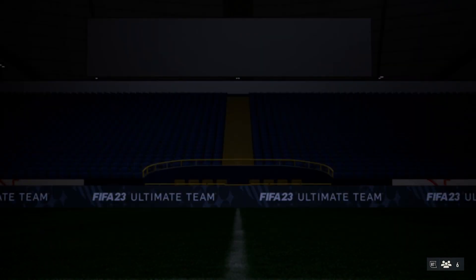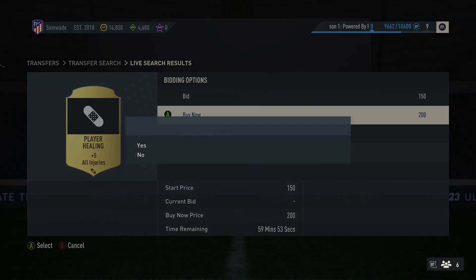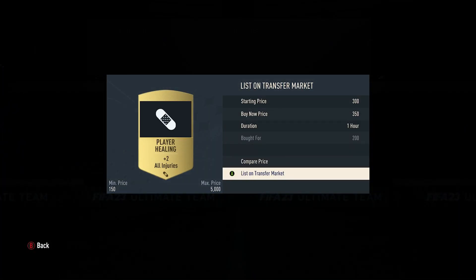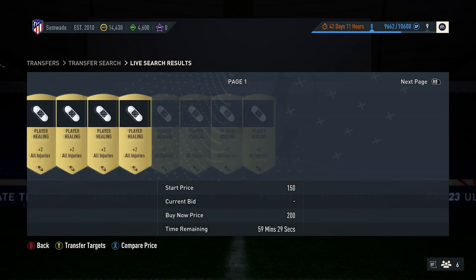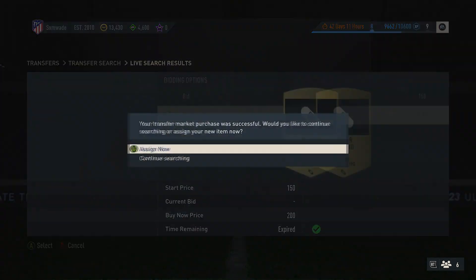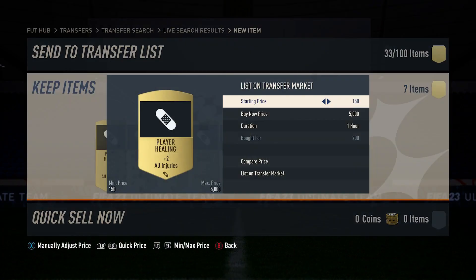Then all you want to do is sell them for 350 to 400 coins, so you are literally doubling your money. They sell straight away — as you can see on your screen, I've put it in fast motion but you can see how many I'm buying and selling. Buying at 200, selling at 400, you're doubling your coins. If you're selling 10-15 a minute, you can literally make thousands an hour.